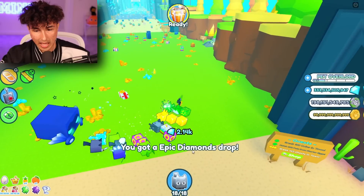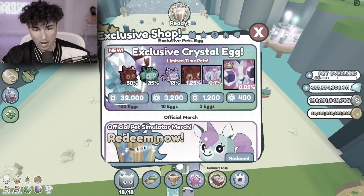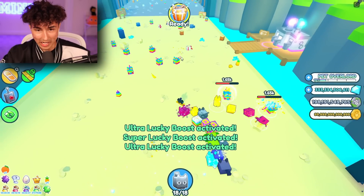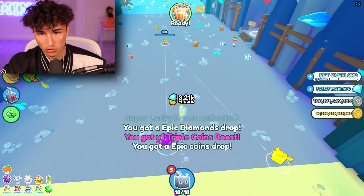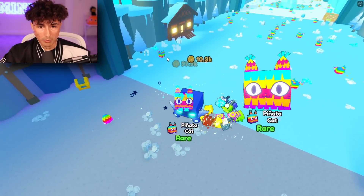It didn't really do it right there because I got an epic diamonds drop. But if we open up more, you have a chance of actually getting an egg. I'm gonna activate some of my Lucky Boost real quick. Some of the eggs just spawned. We're gonna break a bunch of these, and they pop up on your screen whenever you get them. I got a sombrero cat — it's a legendary. I got a rainbow one! That would've been nice if I didn't have auto-delete on.